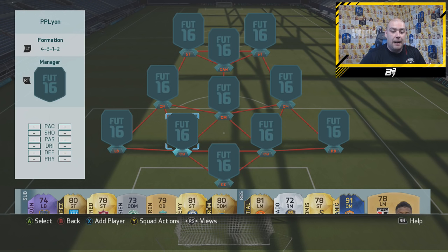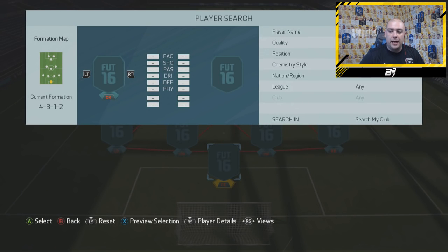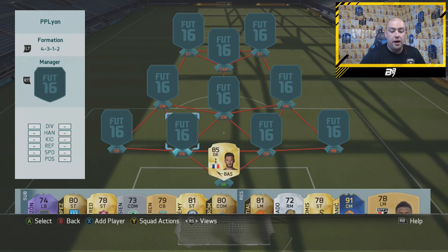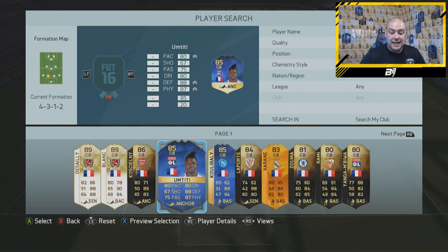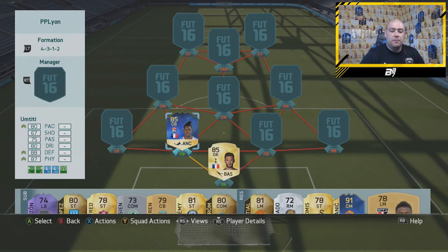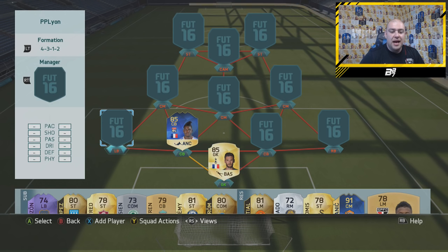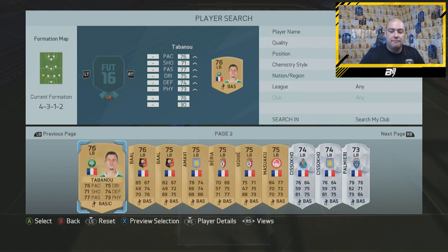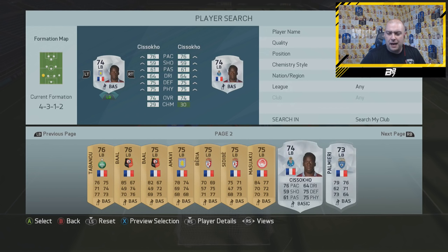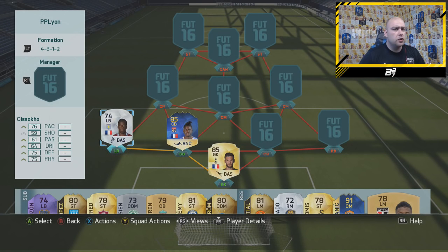Actually one of the cards we are using is a Lyon card but he's now at Barcelona. In the goalkeeper position we start off with a French goalkeeper, the upgraded Lloris. I thought he would have got a special card during the Euros, but he could still get a pink inform if he's nominated. Next to him is a Team of the Season card which is Umtiti, who is now a Barcelona player — so we've used this card because it counts as the link. In the left back position we move over to Silva, and we go with an Aston Villa player which is Sissoko, ex-Liverpool as well.